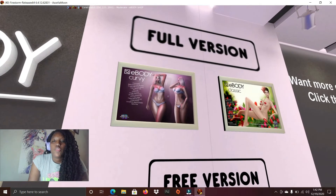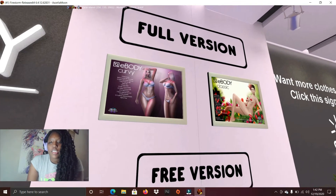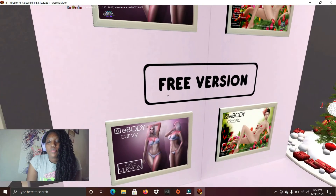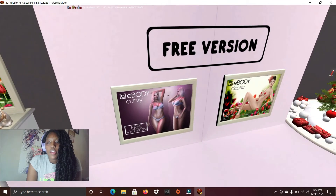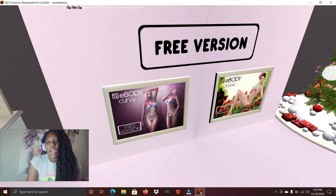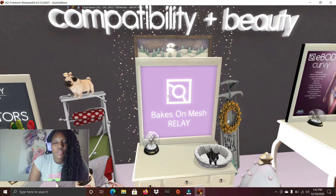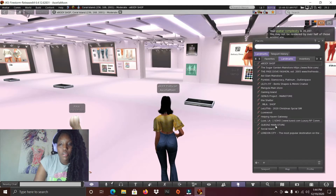Let's go to the E-Body shop. You can get the full version of E-Body Curvy or E-Body Classic. There's also a free version you could try out for both E-Body Curvy and E-Body Classic, but you don't have all the features in the free version. Then you come over here to get the Bakes on Mesh relay. But let's go to the last place — Queens.